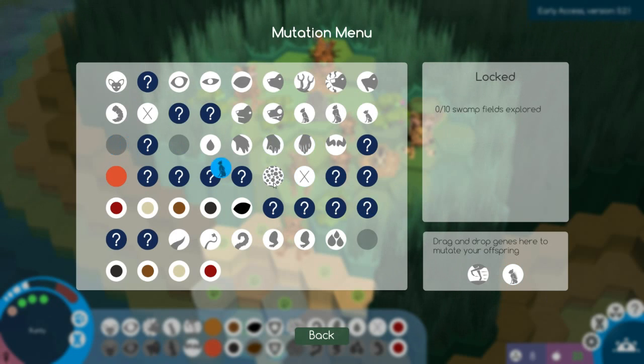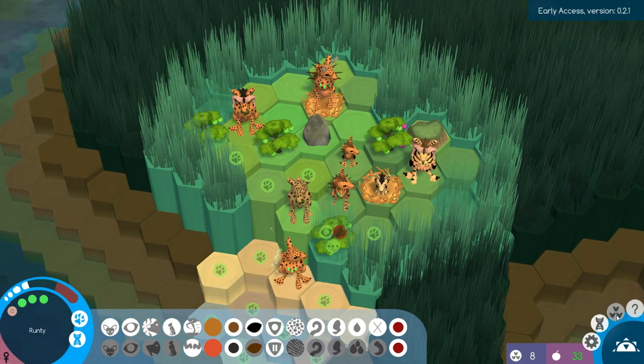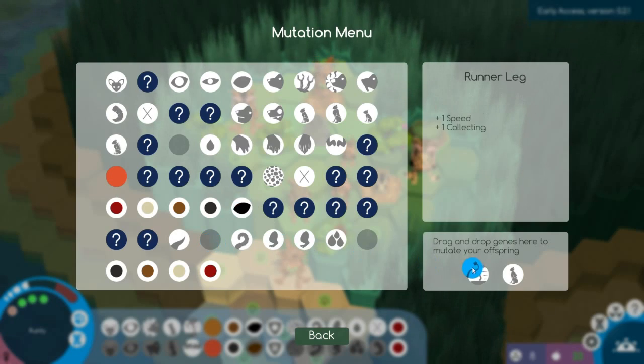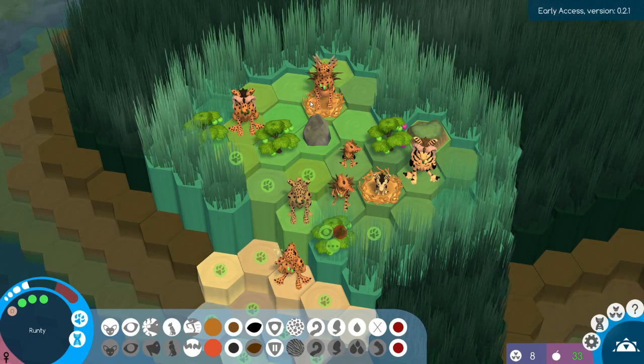Let's go for the water body instead, let's go more aquatic. I would also like the fishing tail. Right now we have the bushy tail, which does nothing, so we may as well try and get the fishing tail. This way we have better swimming, better fishing, and we can still survive on land. So that's the new goal.